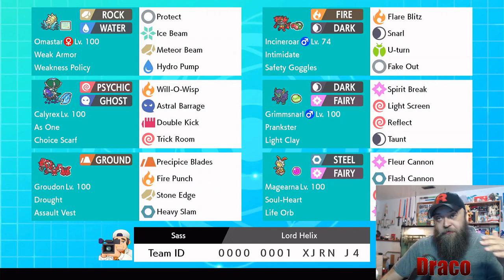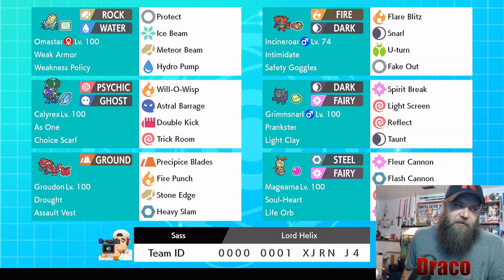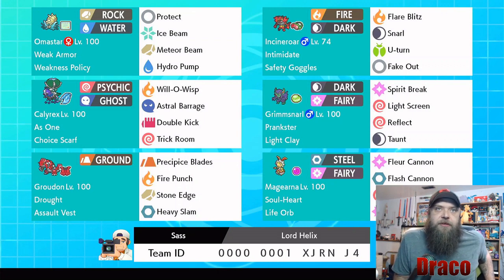As I was saying in the episode, all the battles are either really, really fast — you win super quickly — or like the last battle where we took it down over about 10 minutes. The team is really cool. It's got Weakness Policy Omnistar with Weak Armor — speeds you up with defense minus one and plus two on the speed. It's also kind of slow so you can operate under Trick Room, but watch out — if you get hit with a physical attack, your speed will go up and you won't be slow anymore. As far as moves: Protect, Ice Beam, Meteor Beam, and Hydro Pump.